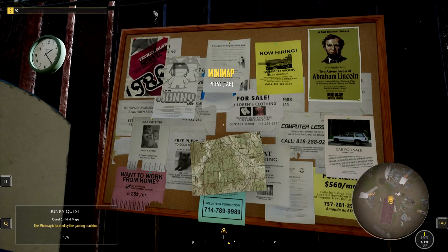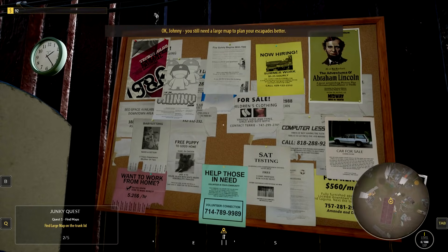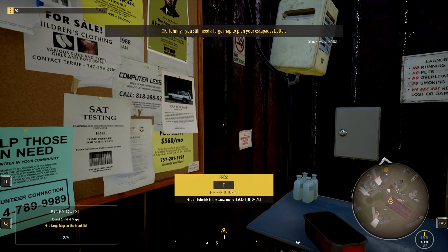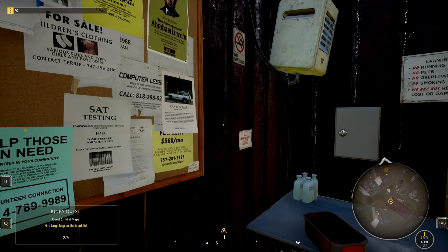So they want me to grab the mini-map. There we go. Okay, Johnny, you still need a large map to plan your escapades better. You can press T to continue if you want to. There's a little mini-map. I know how that works. We did do the first one.